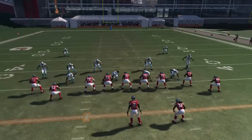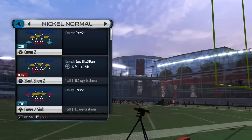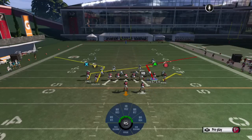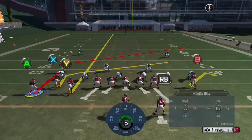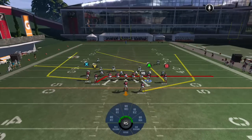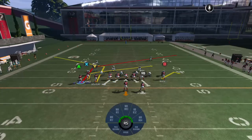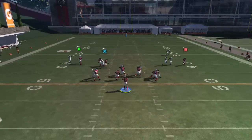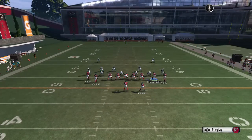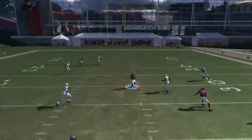The next play is going to be called the Y Receiver Corner. On this play you want to motion A left and you want to streak the Y receiver. On this one you can either hit X quickly or you can wait for the A. So again you want to move this guy over, streak Y, hit X right away — or depending on how many yards you're looking for, go ahead and wait for A to clear and hit him over the middle.